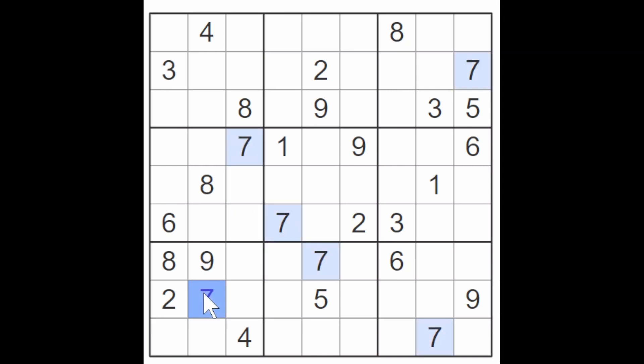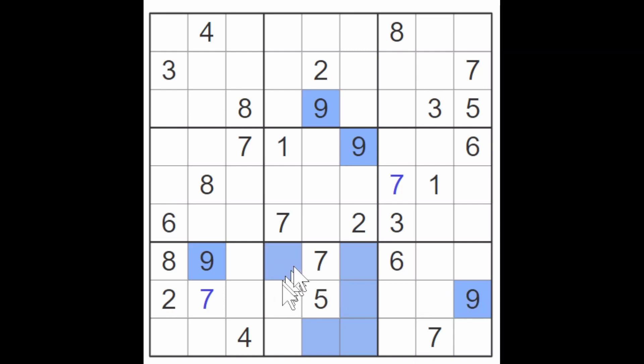So this is a seven. One of these must be a seven, and these sevens block across here. We've got this seven blocking down, so this is a seven. A couple of nines block down here, and another couple of nines block here, so this is a nine.